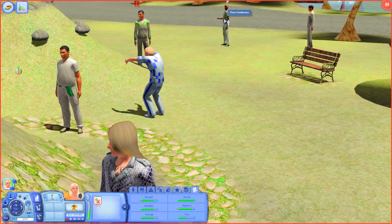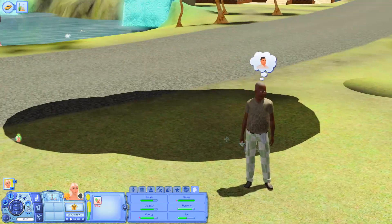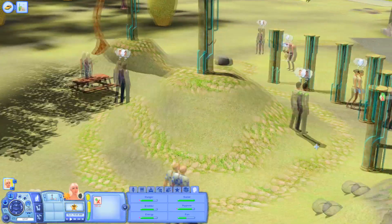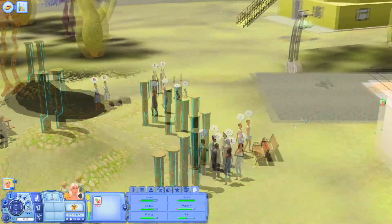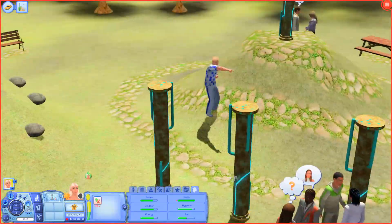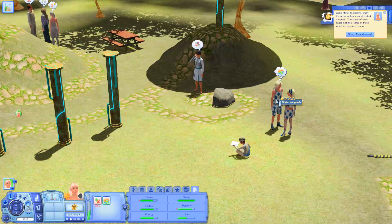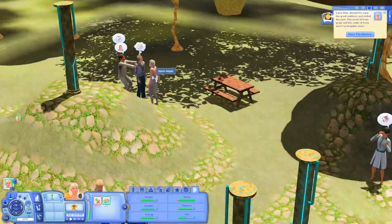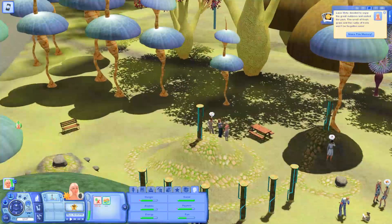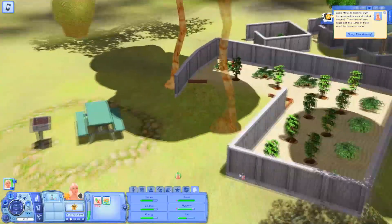Wow, okay — there are a lot of sims here just enjoying the Solstice Stones! So far I'm not seeing any sim I'm particularly interested in for my sim to hook up with. There are a lot of sims here — the land grabs are here too. They're just all hanging out. Let's go over to the community gardens — there's a bunch of plants over here to grab. I always wish I could find flame fruit; it's literally the hardest thing for me to find.